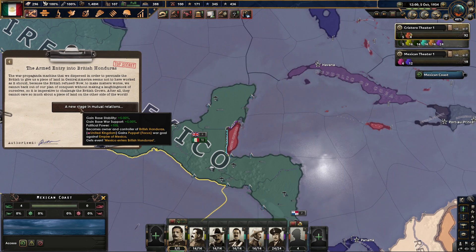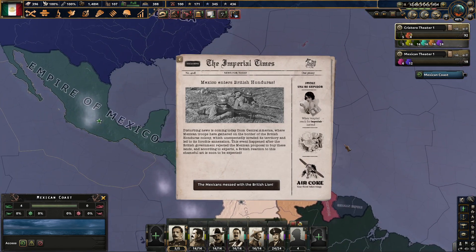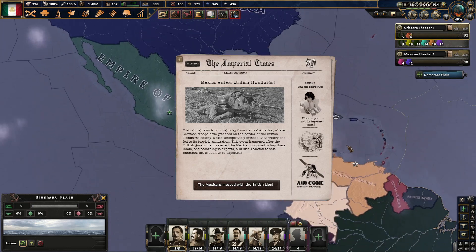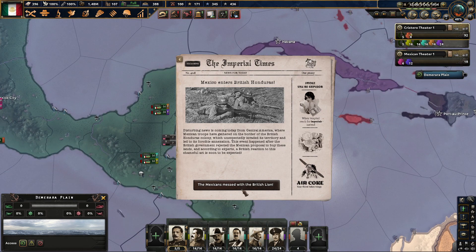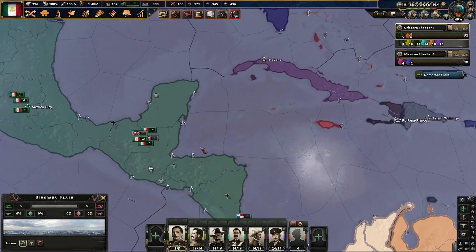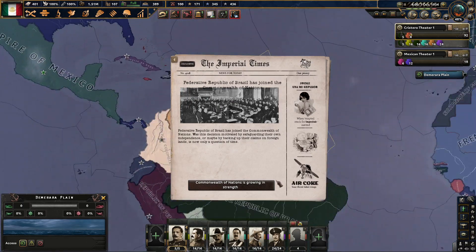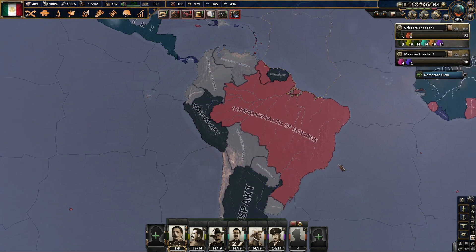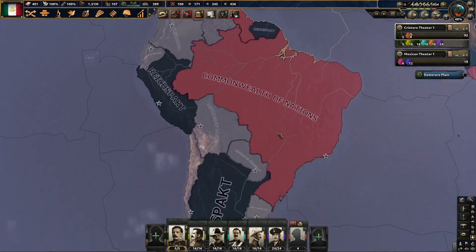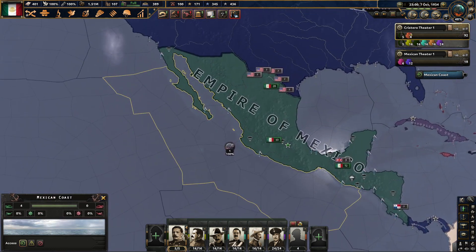So we just forcibly take it, but they now have a war goal on us. Mexicans mess with the British lion. Brazil just joined the Commonwealth, so now somebody a little closer to home — that's a good jumping off point. We lost Honduras — Brazil, get in here. That could be a long-term problem. But now we need to start thinking about the war with the United States.